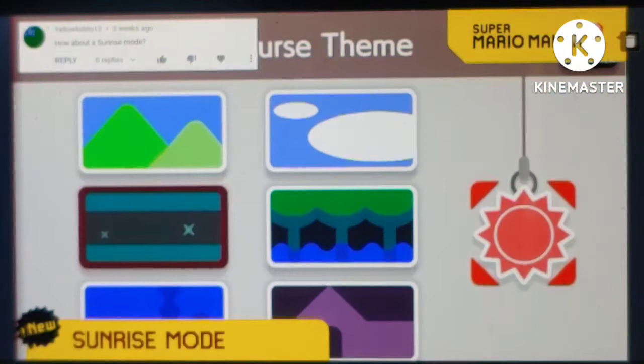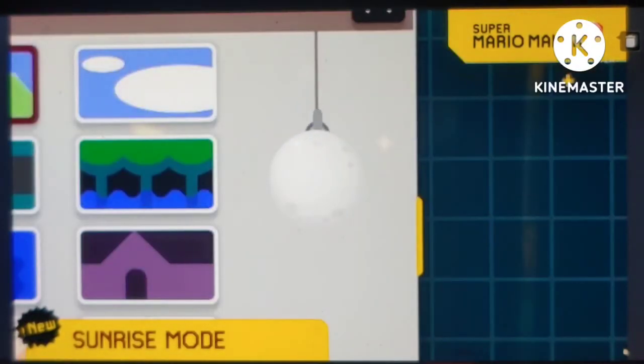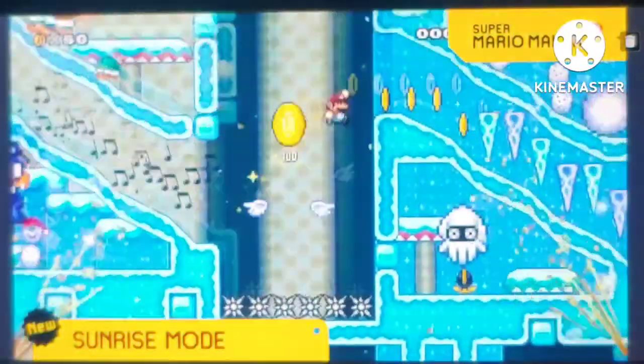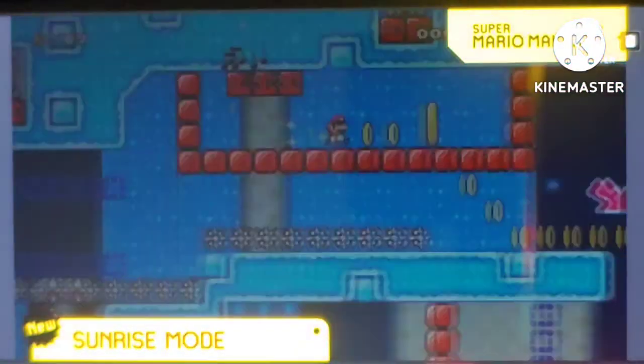We've shown some replacements to the Sun and Moon like Black Hole, Evening and Midnight Moon! So now we're unveiling Sunrise Mode! In this mode, the level alternates between full darkness and full light back and forth like the sun is rising and setting! So much fun!